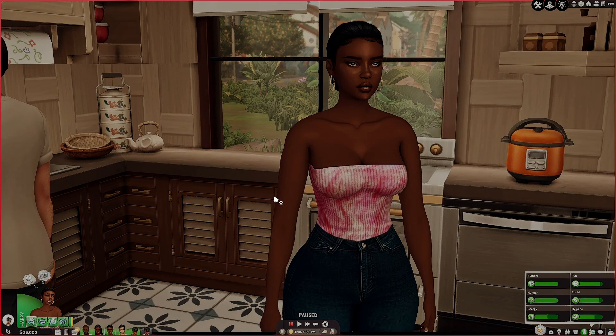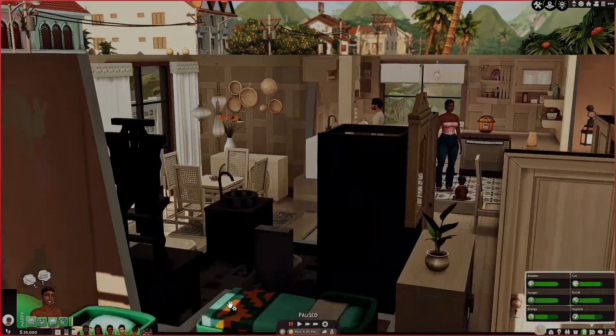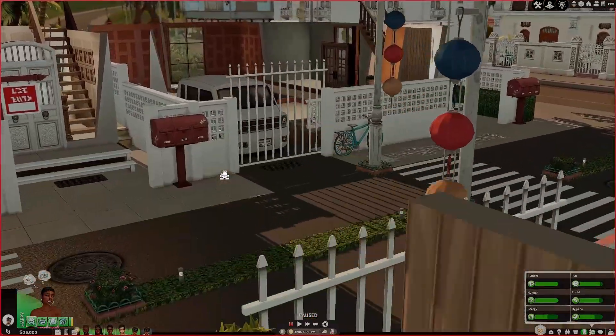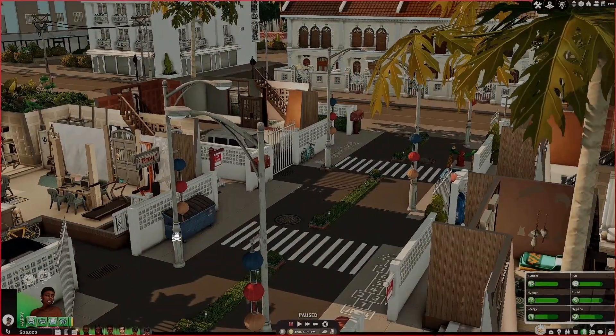We do still own our other property, but I wanted enough space for the whole family to be able to kind of stay together while we are here in Tomerang. And so I did go ahead and purchase this as an additional property for them. And we actually have empty units that we can fill.